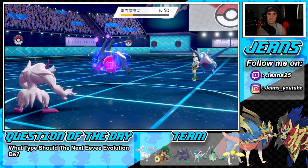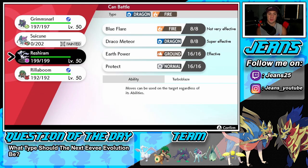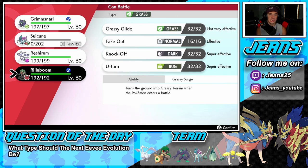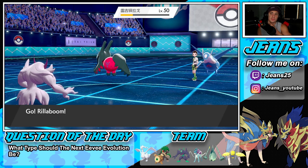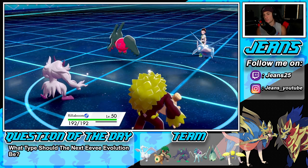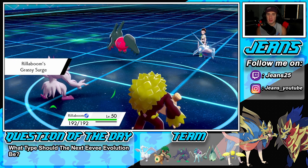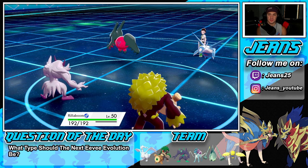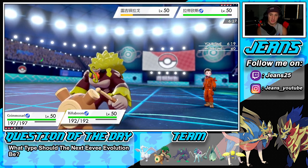I think I throw out Reshiram here — it could be big. Grassy Glide flies through and brings Regidrago down to yellow. I could go into Reshiram but I think Rillaboom might be the play. Let's go Rillaboom — we do have the Assault Vest. I can Fake Out the Latios and go for a Spirit Break. That's the play — let's Fake Out Latios for a little chip damage, then Spirit Break takes it out.